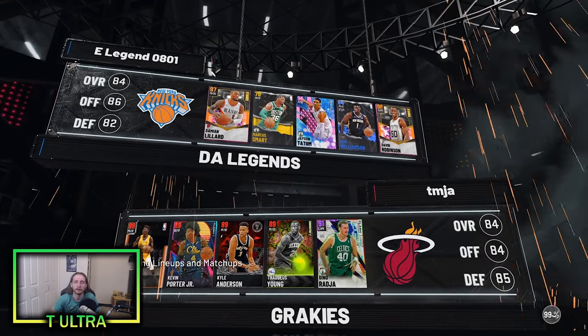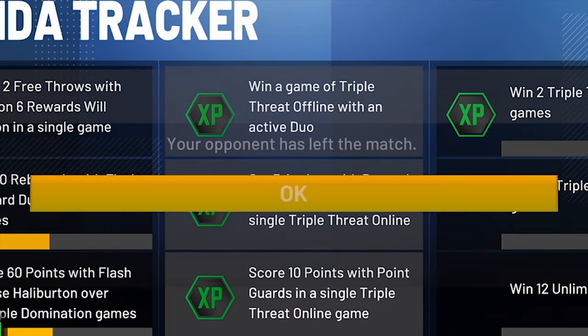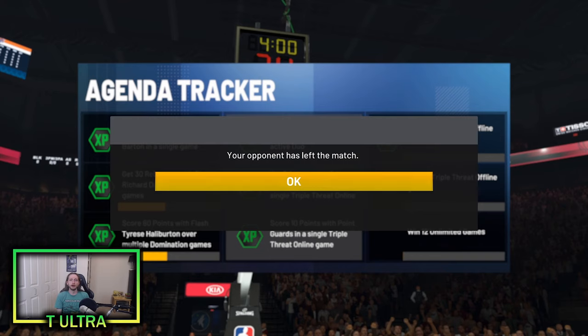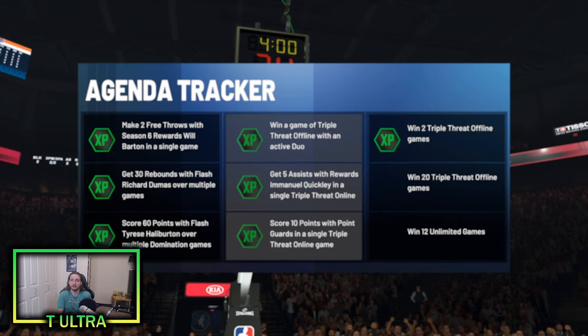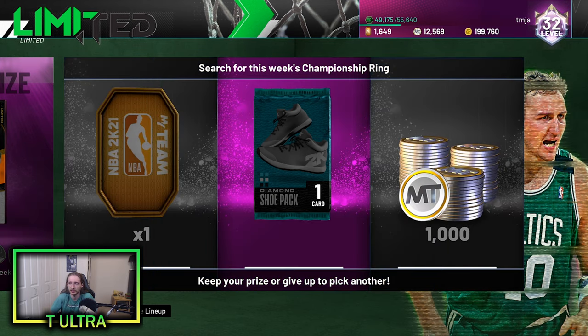Same exact opponent as last game. You quit last time — can we just do it again please? He quit before we even entered the game — I'll take it. Come on 2K, give me something good on these boards. I'm taking it — the diamond shoe pack? Yes sir. Let's go — that's a dub. We only need five more games to get this Galaxy Opal Bradley Beal. Hopefully we just run into that same guy five times.